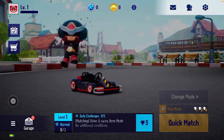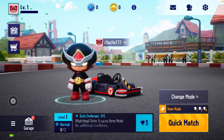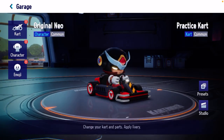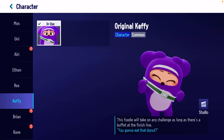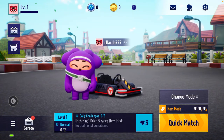As you can see, I changed my character. These are the steps to follow if you want to change the character: press on the garage, press on the character, once again press on the character, select the desired character, press 'Use', then press back — and you are good to go.